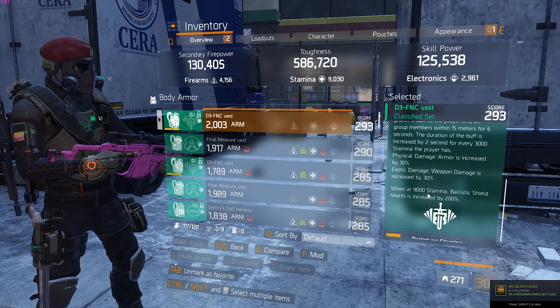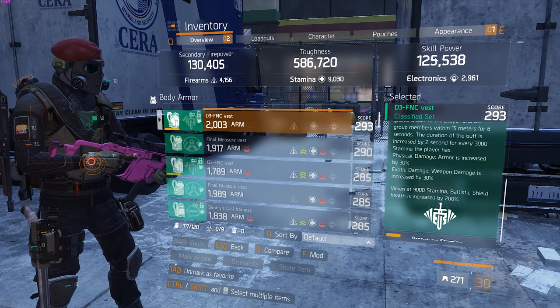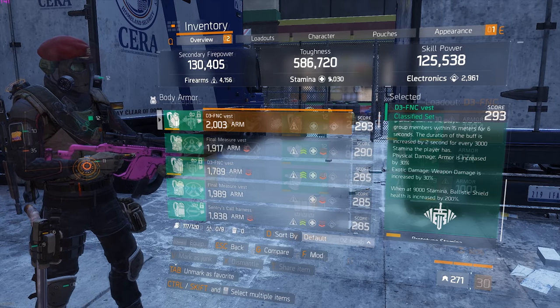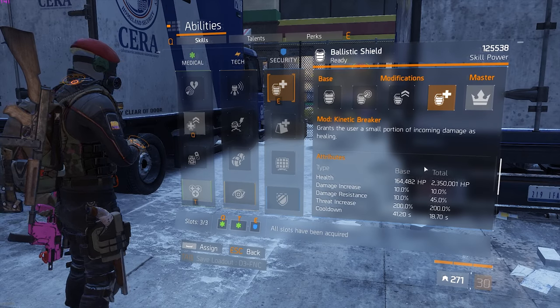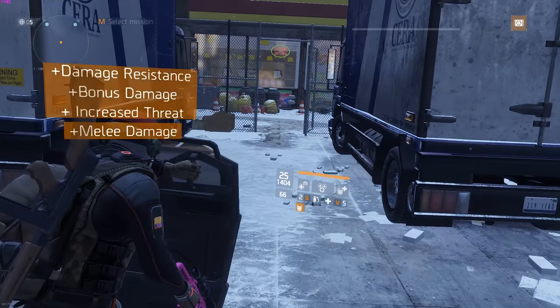At 9,000 stamina, to get your shield max without the defense set you need around 125,000 skill power. But what if I told you that we can get this buff right here without having 9,000 stamina? Currently we have the fat shield, which is 2.3 million HP.